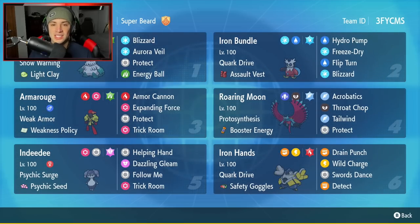You want to rent the scene for yourself? The rental code is at the top right hand corner. Let's hop on that ranked double ladder and grab some wins with this Iron Bundle and Armourouge team.